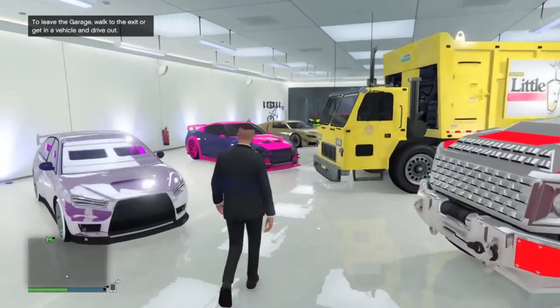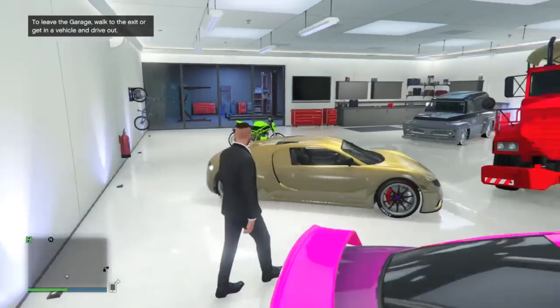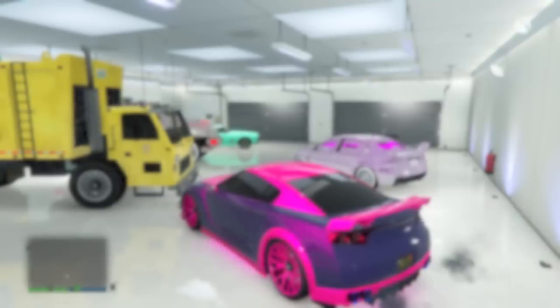Get inside of any random vehicle that you don't mind disappearing, as you will end up losing this vehicle. As you guys are doing this, have your friend who is outside of the garage — whose vehicle you're taking — load up any random job in GTA 5 Online. I recommend using Methed Up, however you guys can use any job that you would like. When your friend is in the lobby, go ahead and pull up your home button, go to your friend's gamertag, and simply join your friend's game.